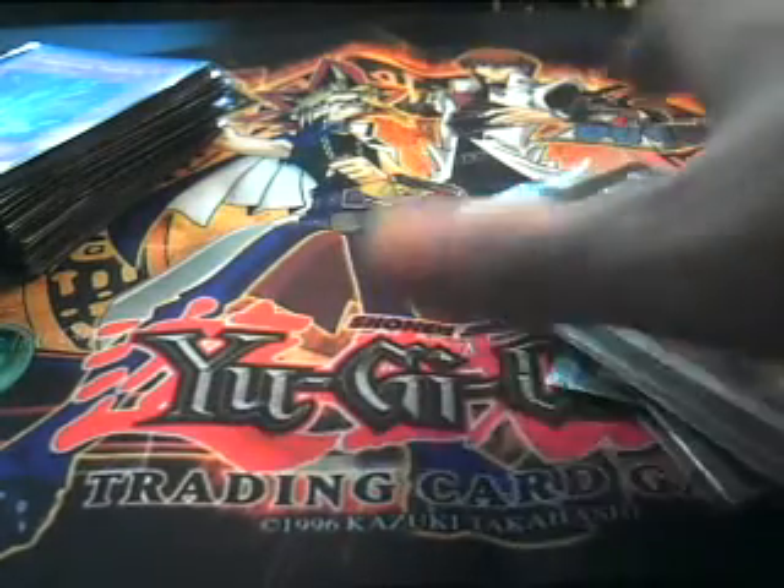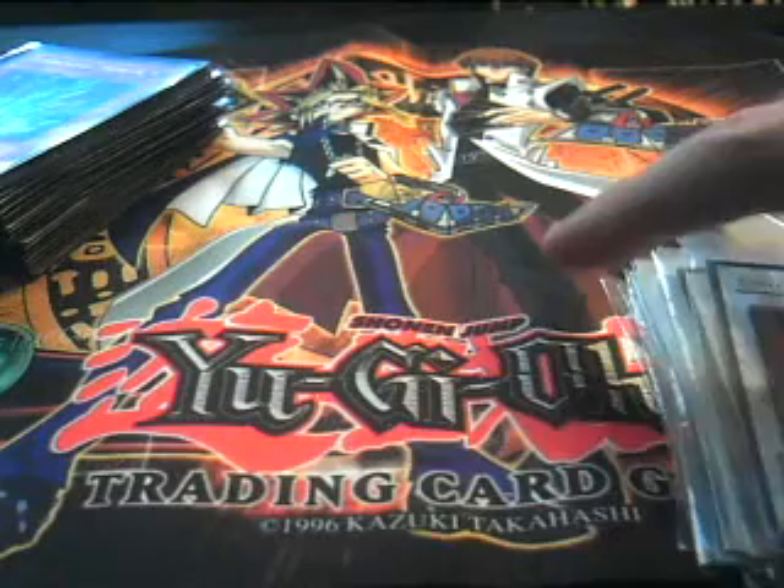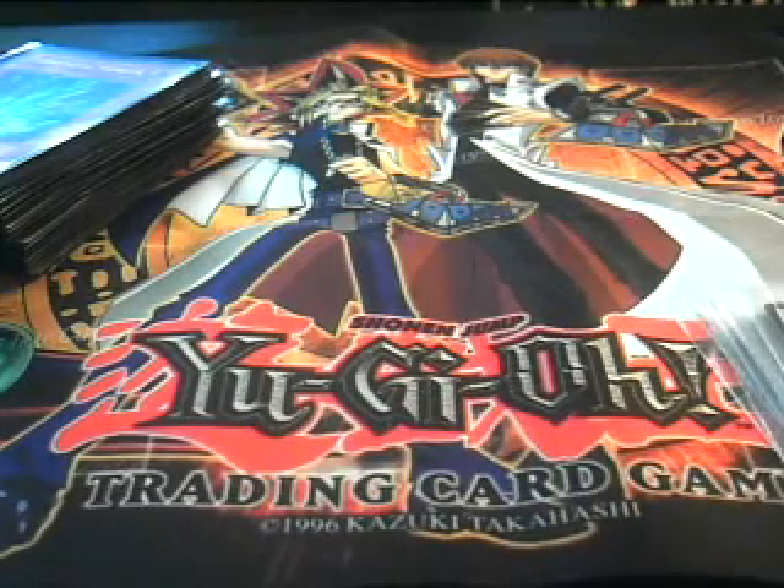You got Leviair the Sea Dragon, Gravity Warrior, and Exploder Dragonwing. That's pretty much the Extra Deck. You can add things like Zenmains and Stardust Dragon — I just don't have them right now.